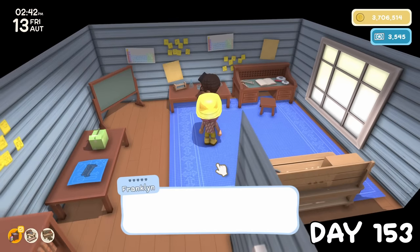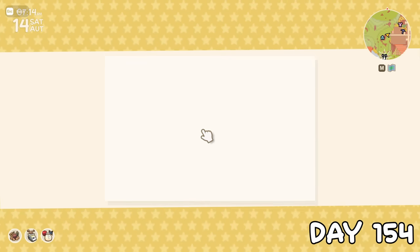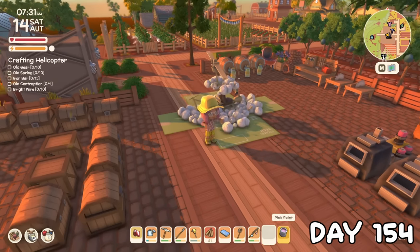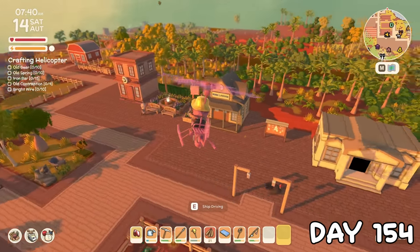Now that we were done building up money, I could ask Franklin to build us the helicopter. Hopefully it's easier for me to drive than the motorbike. On day 154 I got the helicopter in the mail — I'm pretty sure Franklin must also be some kind of wizard. Of course, the first thing I did was paint it pink before taking it for a little test flight, and it was actually surprisingly easy to fly.